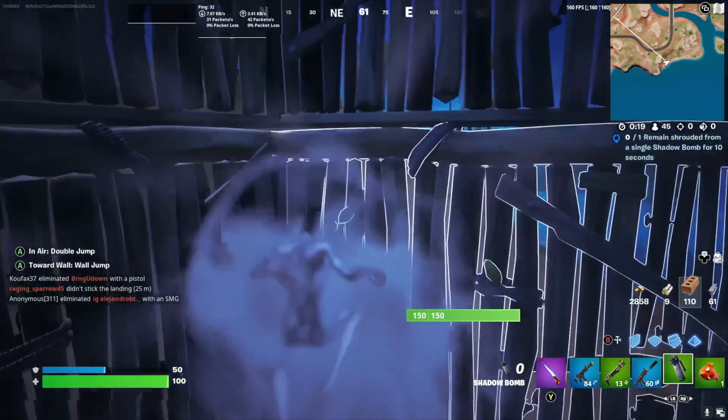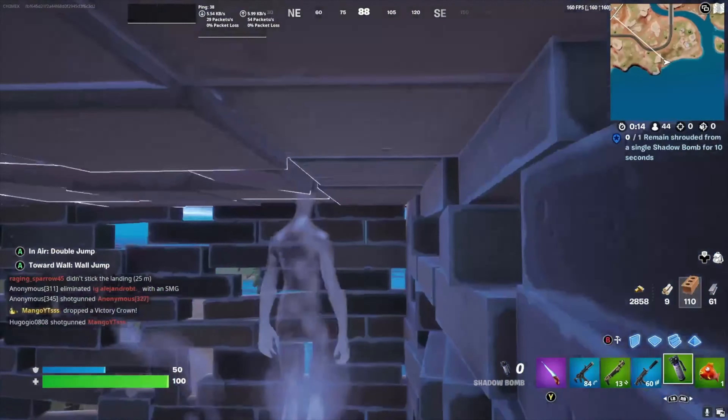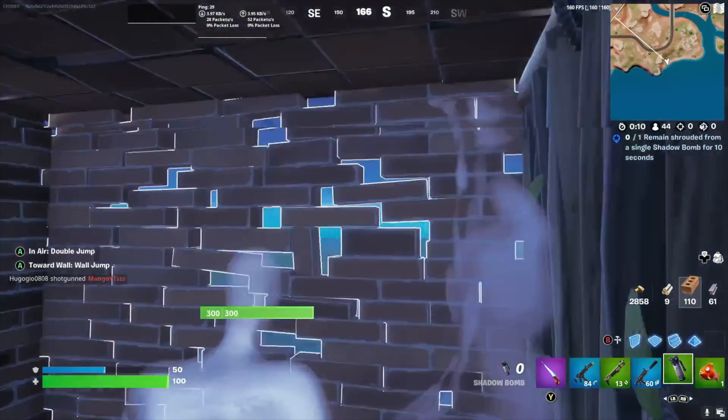Throw your shadow bomb and bounce off the side walls until the challenge is complete. The key to making this work is to not touch the ground while you're jumping, and having yourself in an enclosed build keeps that from happening.